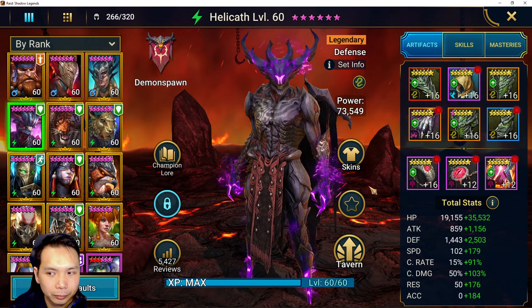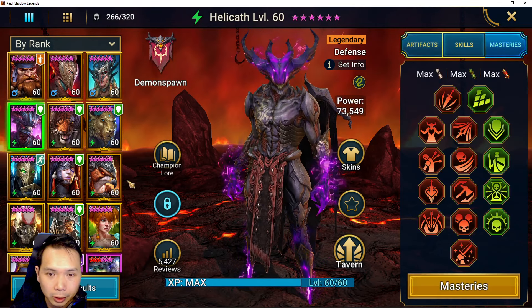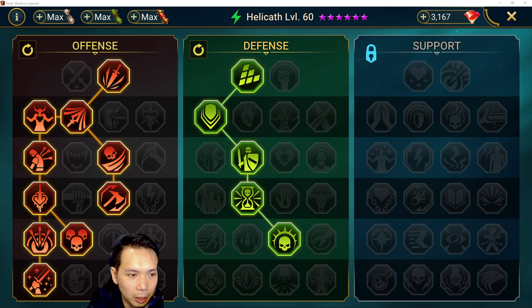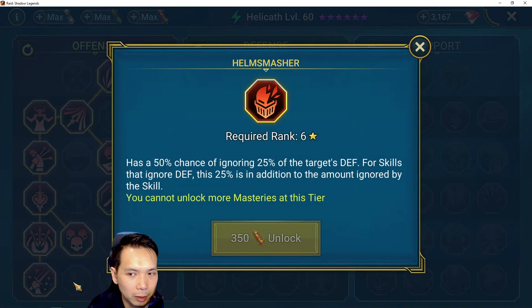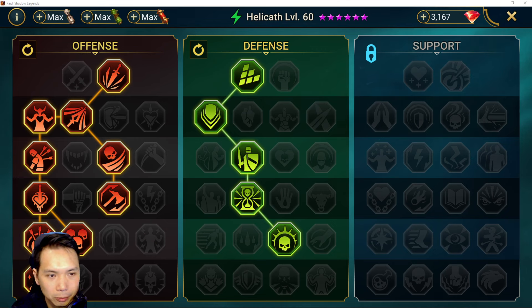You definitely want him to do damage, so 100% crit rate with good crit damage. For masteries, I have him with Warmaster, which was more of a Clan Boss build, but you definitely want to take Helmsmasher if you're going for a full arena nuke build — that would be my suggestion. I'll just keep him in Warmaster for now.